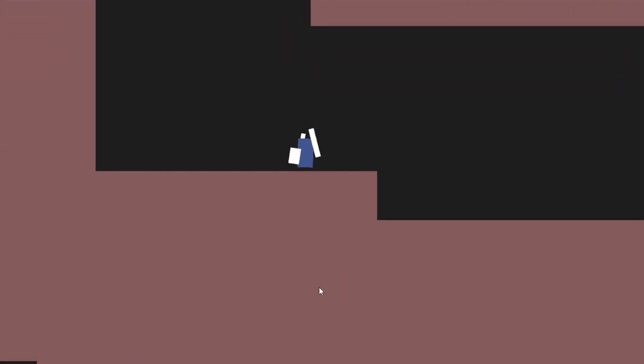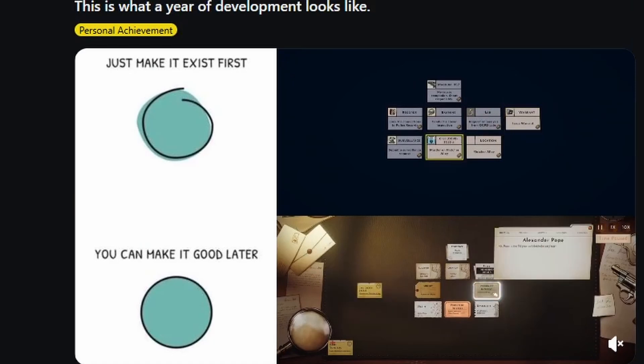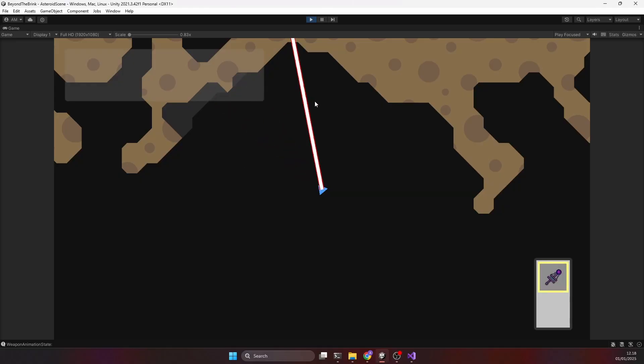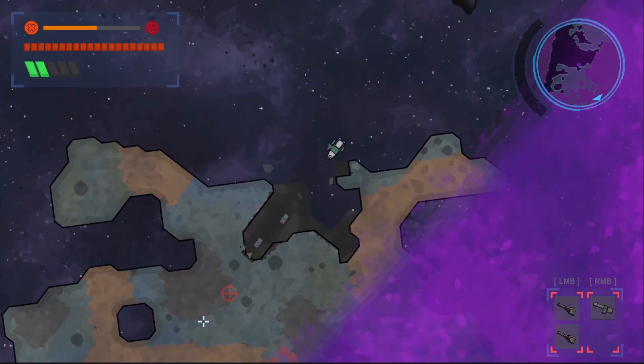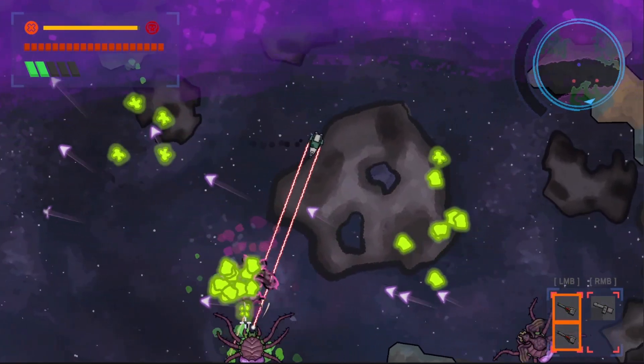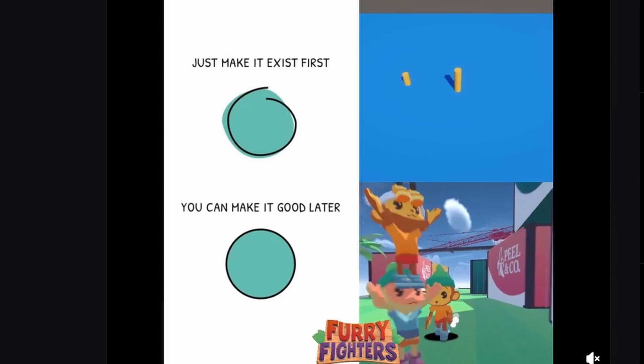So that's the grand vision. But to get there, we're starting off with what's known as programmer art — just simple squares and shapes with different colors to know what's what. No character models, no fancy environments, just shapes. And this is completely on purpose. It's so easy, especially when you're working alone, to get lost trying to make things look pretty from day one. You can waste weeks modeling characters and drawing sprites before you've written even a single line of code. By using these basic shapes, I'm forcing myself to focus on the one thing that truly matters: game feel. If I can make a square feel good to control, I'm on the right track to making a darn good game. The pretty graphics can wait.